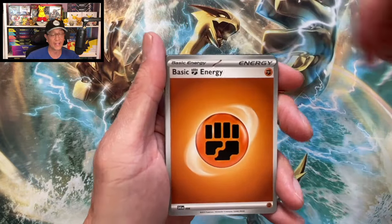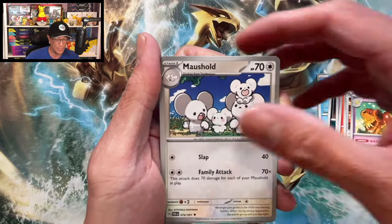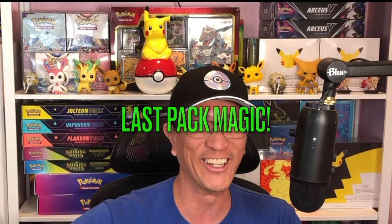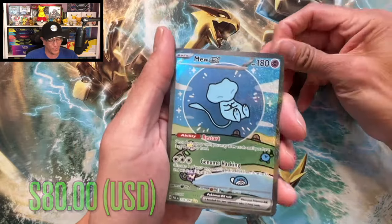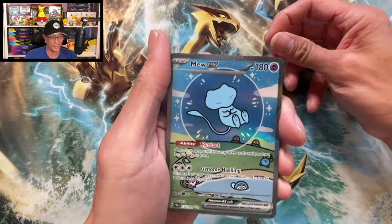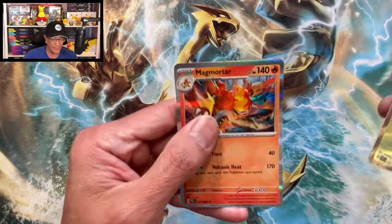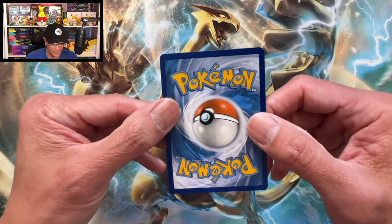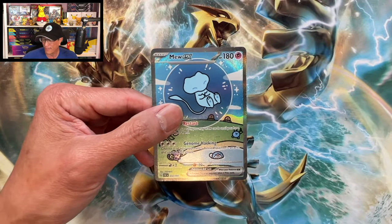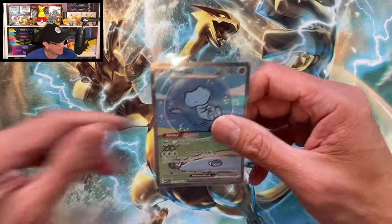We start this one with fire and fighting energy, Mask Shift Ralts, Magmortar, TM Machine, Dash Bun, Mush Mouse, Holo Pikachu reverse — and there it is, there it is guys! We just did it! This hat — this hat is my lucky charm. Mew EX special illustration rare has been pulled! Finally — one of my top chase cards pulled from one of these Iron Treads EX tins. This is insane!